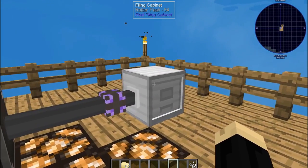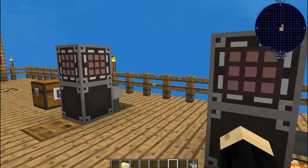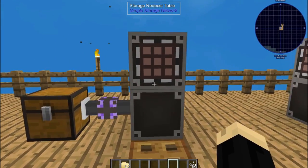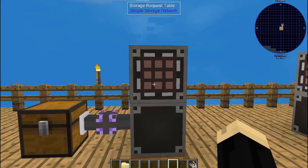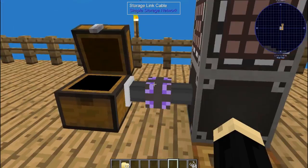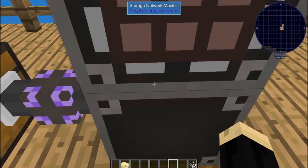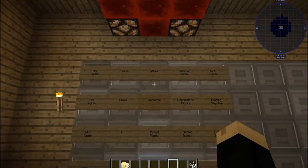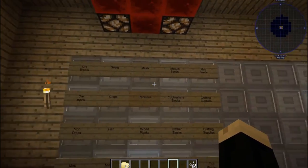One filing cabinet is not going to hold everything, so let me show you how to do multiples. In this setup I have multiple different items but no filing cabinets yet — the chest that's connected is empty. As you can see I have multiple filing cabinets set up here.